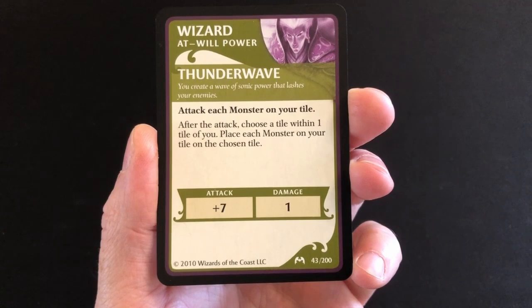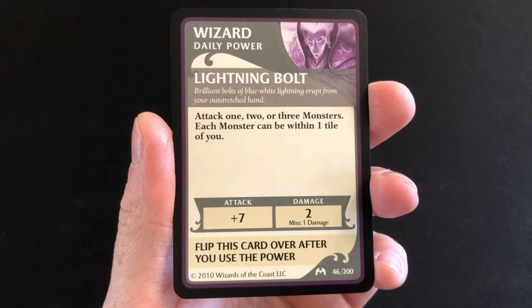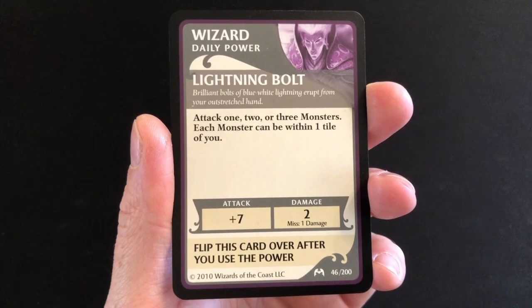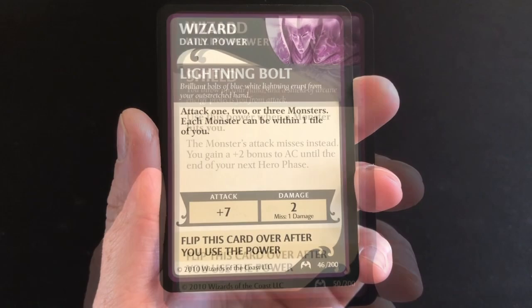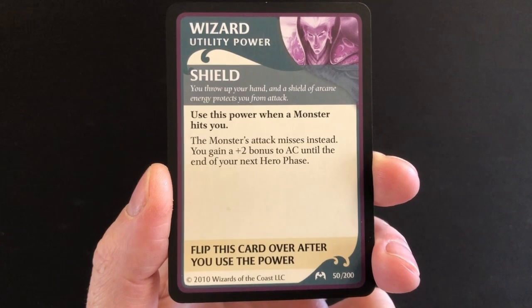For my second at-will power I chose Scorching Burst, which lets me choose a tile one tile away and attack each monster on that tile. For my one-use daily power I chose Lightning Bolt — attack one, two, or three monsters, each within one tile of you. As you can see, I've gone for lots of crowd control. For my utility power I chose Shield: use this power when a monster hits you — the attack misses instead and you gain a plus two bonus to your armor class until the end of your next hero phase.